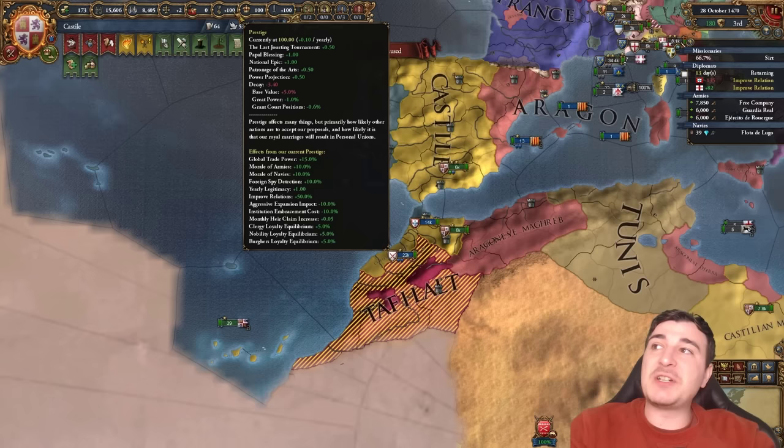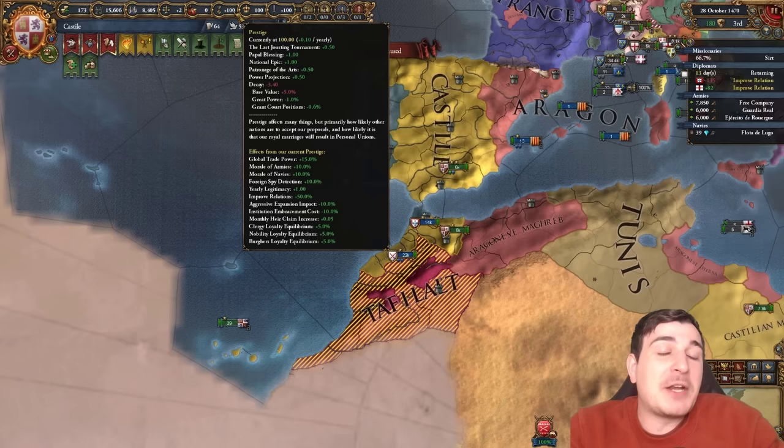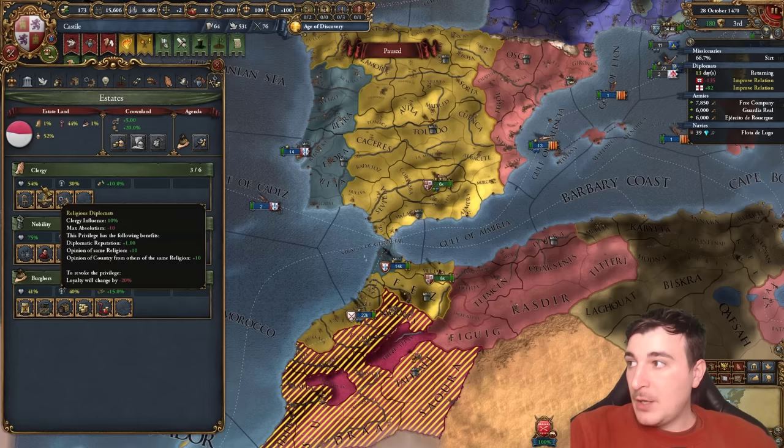Another pretty cool thing is that we have 100 prestige, but we're still on the positive, so even though we're capped at 100, we're still able to not lose any prestige because of the fact that we're a great power — thanks to the privilege, grand court positions, patronage of the arts, power projection, national epic, and papal blessing. It is pretty, pretty powerful to have all of this.